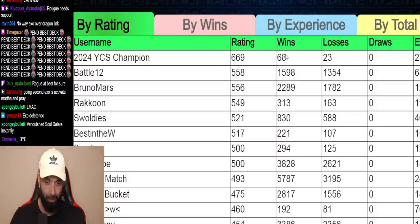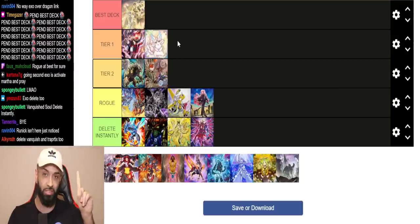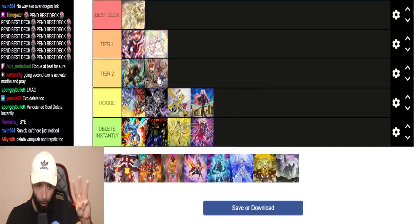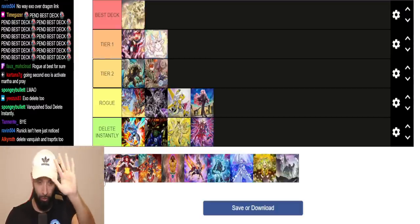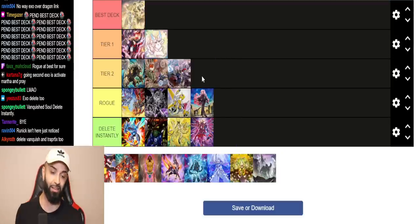Labyrinth: I'm number one on Dueling Book right now by a landslide after 90 matches. The four most played decks I faced are Tier Limit, Unchained, Flu, and Labyrinth. Vanquish Soul is the fifth most played. Those are the five most played decks I encountered. I'm putting Lab at Tier 2 — I think Labyrinth is legit, it's a really good deck.